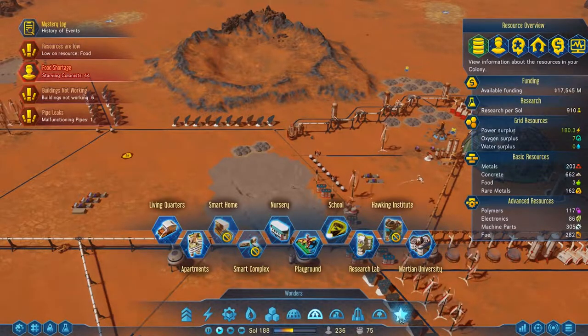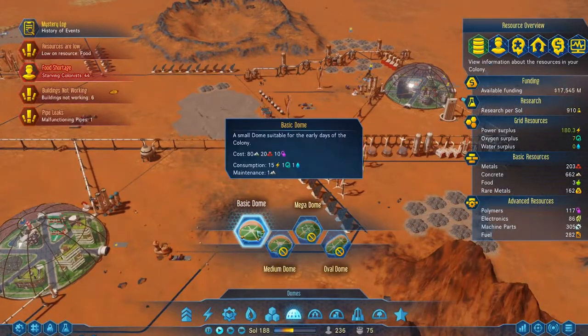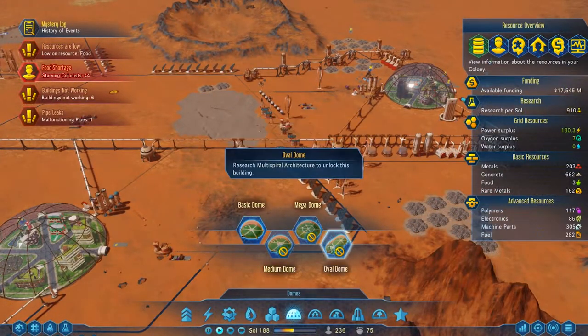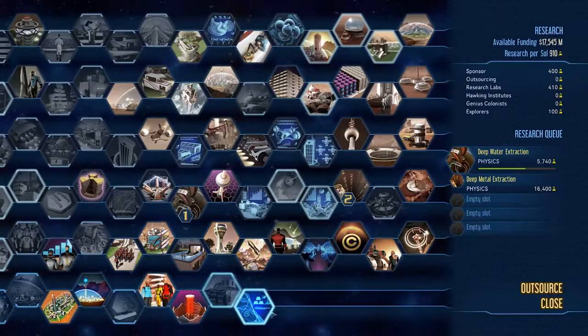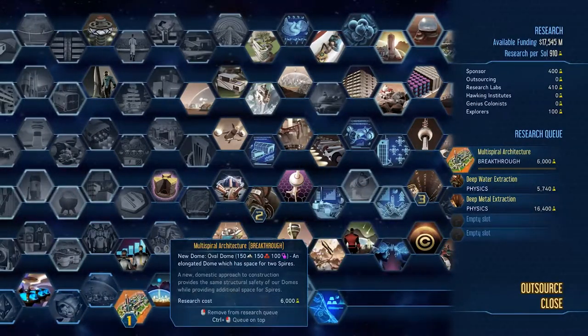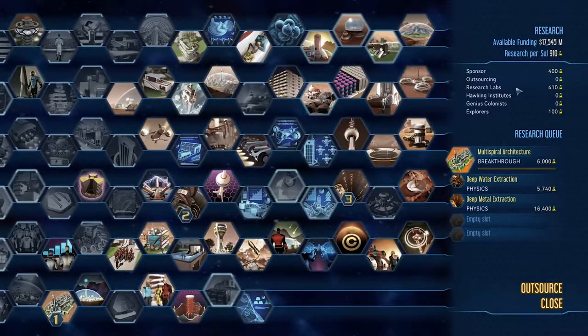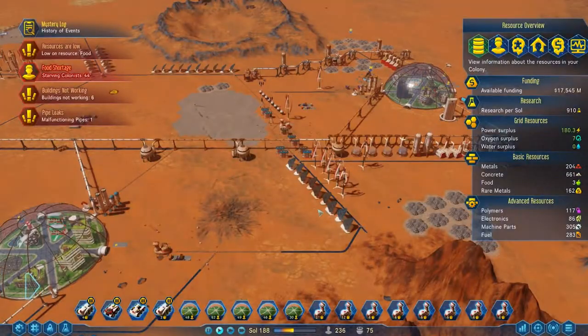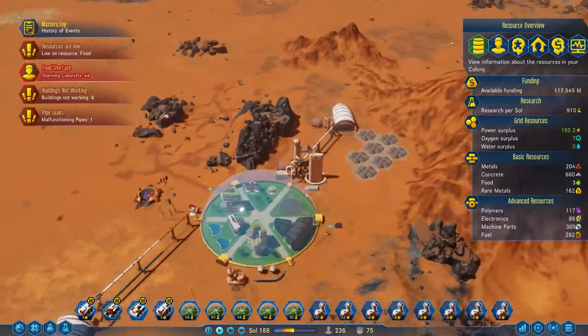Looking at dome types - wonders, artificial sun - we remember about that, we'll do that in a bit. I've got so many domes that need unlocking. Let's come into the research and immediately queue up this architectural wonder piece, this multi-spiral architecture here. That should be eaten through in about six sols. And in the time that we're doing that, I would like to encourage more scientific growth.